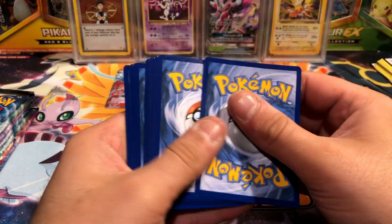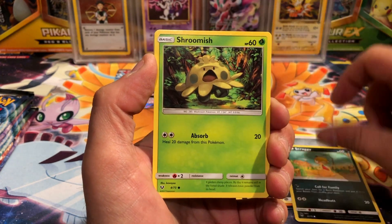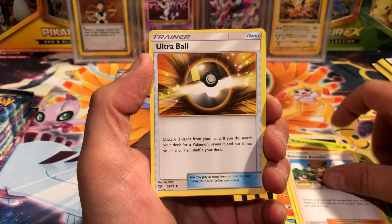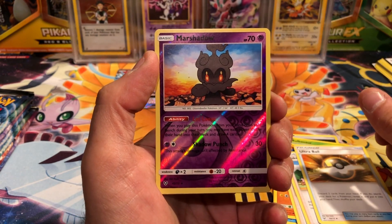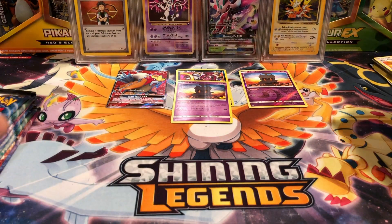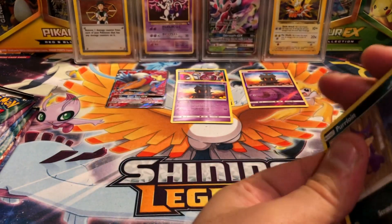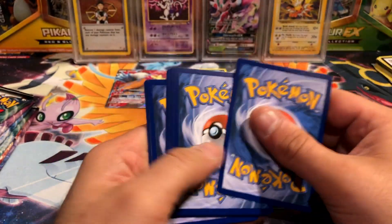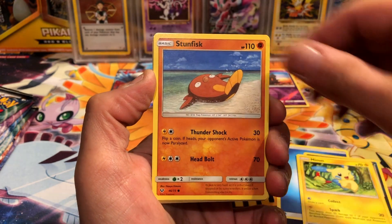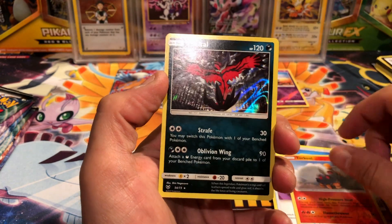There is our next Shining Legends code card. I would love to see a shining card or any of the secret rares out of here - of course everybody does. We get a Qwilfish, Stunfisk, Bulbasaur, a Lily, Pokemon Breeder, an Ultra Ball, Marshadow reverse rare, and Marshadow holo rare. Back to back Marshadow - only three, four packs deep. This is fantastic.